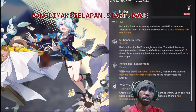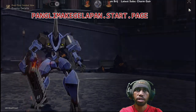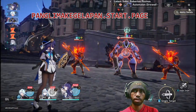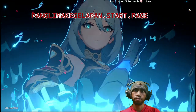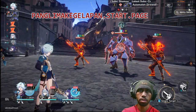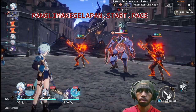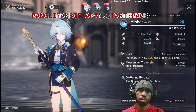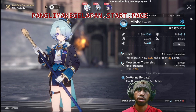Technique: creates a dimension that stops all enemies within. Upon entering battle against enemies in the dimension, Misha's next ultimate deals more hits per action — more than the default of 3. So it stacks: default is 3, and using the talent it becomes 7.